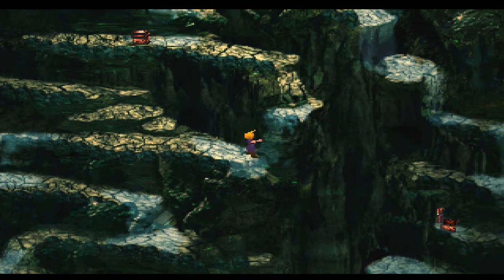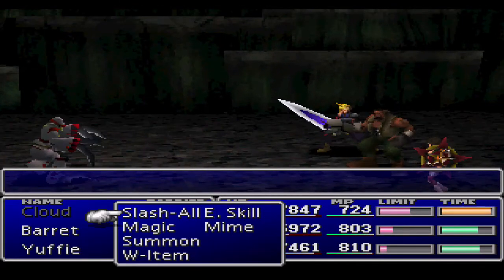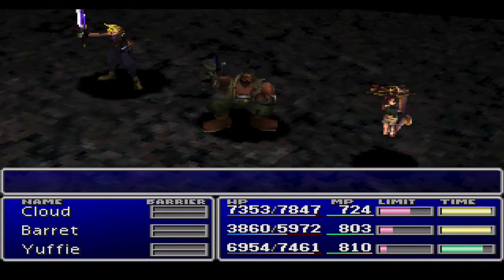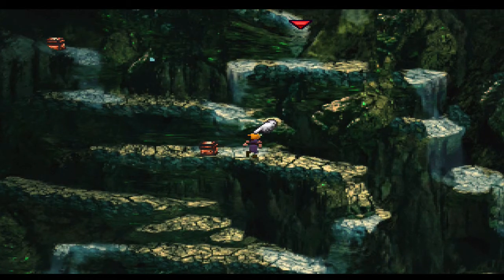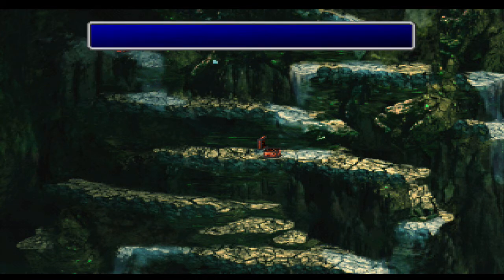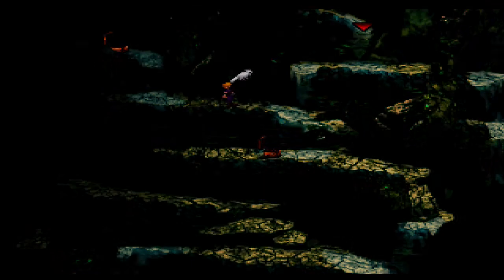Cloud's moving up in the world. We encounter a new enemy - the Scissors. Cut you up! But no problems - I don't really know what the Scissors can do, but it doesn't matter because we can just take them out with anything. Our party is so ripped right now, it's unbelievable. We get a Power Source, and over here another HP Absorb materia. I'll just make my way back down off screen and meet you at the bottom of this crater to save some time. We've used all the sources on Cloud, so we're good to go.